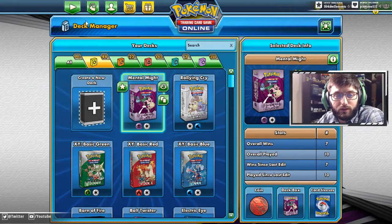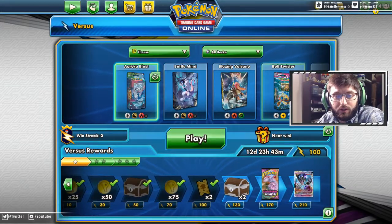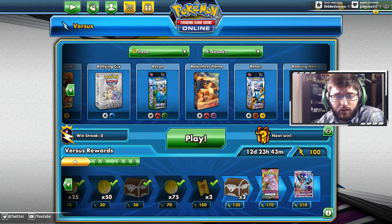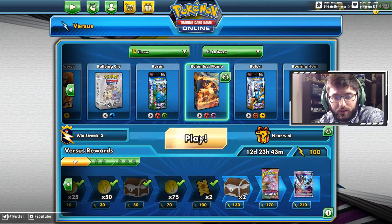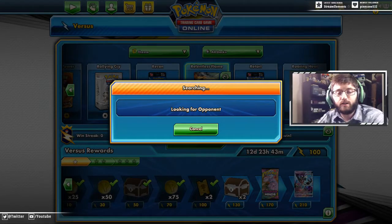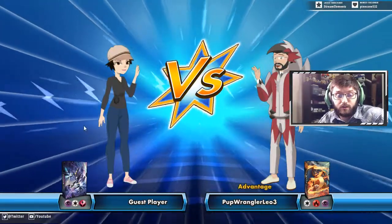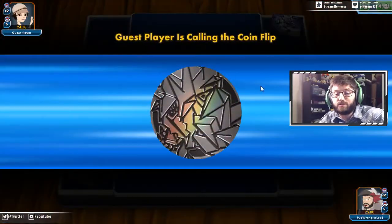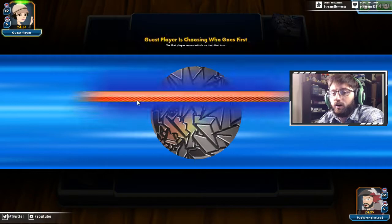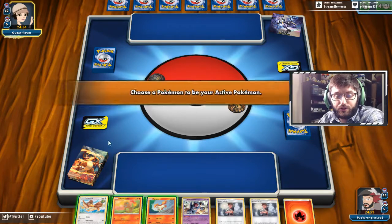We're going to jump into a couple of games on the theme deck ladder. We'll go onto theme deck here and pick our deck - it's called Relentless Flame, the Charizard theme deck. Here we are facing the new Necrozma deck, which is a guest player who is brand new to the game. They've never played before possibly and they're starting their new account as a guest player with the theme decks.